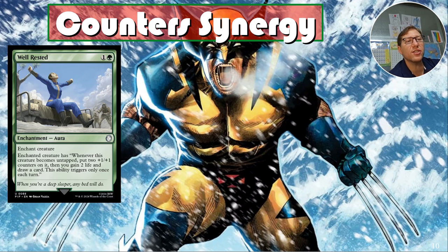Well Rested — I took this out with a lot of hesitation. It's under five dollars now. Whenever this creature becomes untapped, put two plus-one/plus-one counters on it and you gain two life; this triggers only once each turn. If you have something that lets you untap on other people's turns, this card is insane. In a deck where everything untaps every turn, it's like plus-eight/plus-eight and gain eight life.